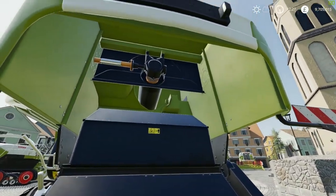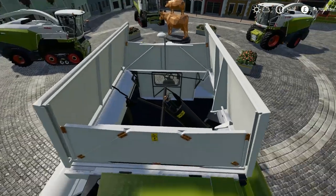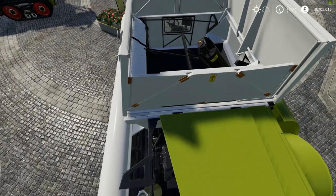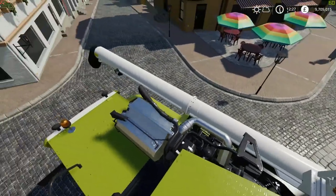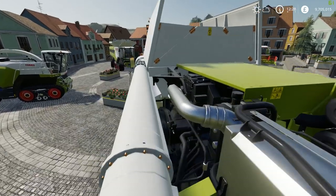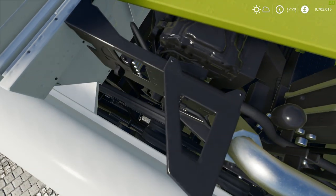Heading to the back here we've got the chutes, the ladder — and yes we can climb it. We can see right into the tank. There's the auger pipe going in with a little window going into the cab. Look at the engine — look at the detail on the engine. Let's get down low so you can see all the belts. I've actually checked to see if they move — we'll go and see if these move in a second.